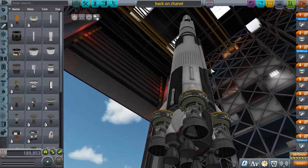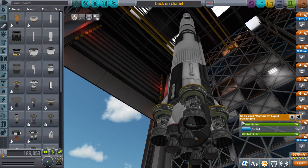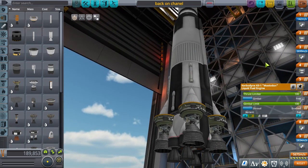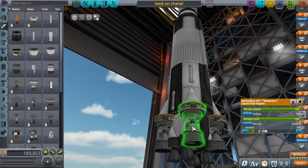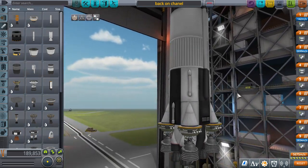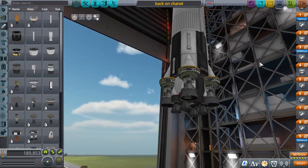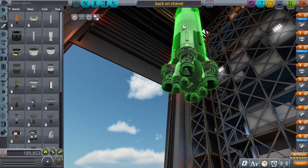I'm actually going to put gimbal lock on some engines because I have no idea what that does. So the center engines are going to be gimbal-locked and the outer engines are going to be gimbal-free. The center four engines are locked in and the outer engines are free.